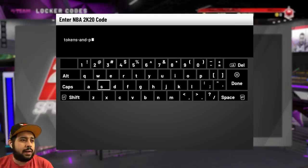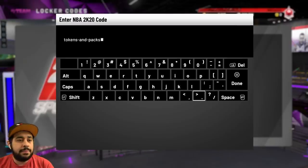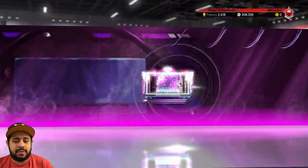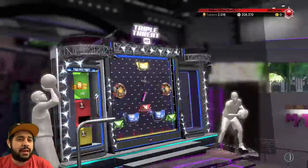We got some good Locker Codes — you could potentially walk away with a lot of MT. This one is going to be tokens and packs, and since we are still in June, we're gonna put in the first Locker Code. It's just tokens and packs — June. Very easy, very simple. This one just came out too.